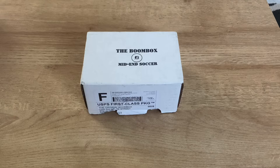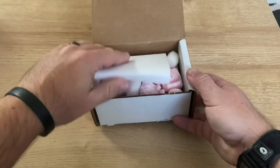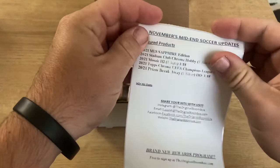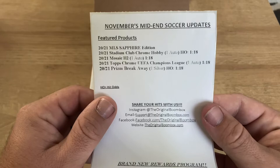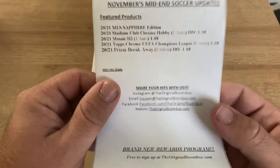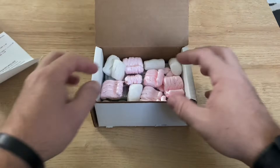Hey, what's going on guys, welcome to another video. Today we are going to be opening up the Boombox mid-end soccer box. This is the first time I've done soccer - I was doing baseball for a while and I saw that Boombox is doing a soccer subscription box, so I was like, why the heck not, let's try it out. So without further ado, let's get into it. For November's mid-end soccer update, the featured packs are: 2021 MLS, Sapphire, Stadium Club, Chrome H2, Mosaic, Chrome UEFA, and Prism Breakaway.